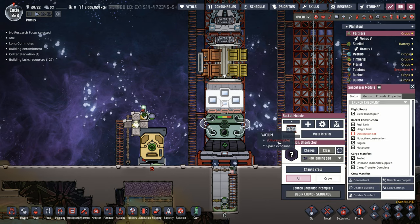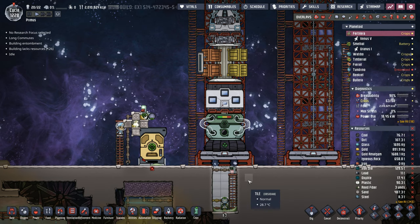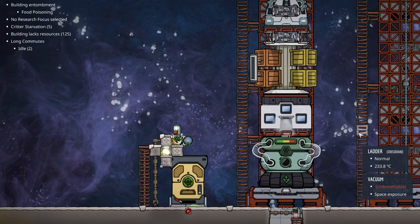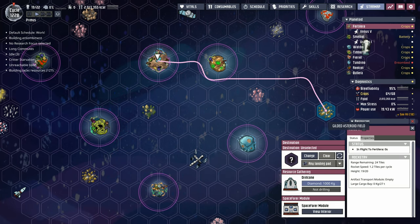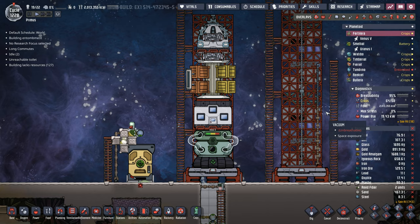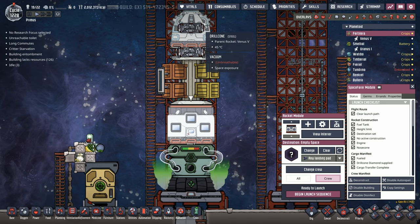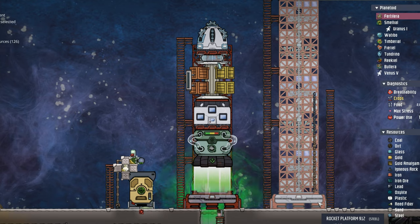With that I think we can load this bad boy up. Let's select Elita as our resident pilot extraordinaire. With her loaded we just set the destination to the gilded asteroid field. Pre-flight launch sequence has begun — I love how the engines start to preheat and even the drill cone is starting to spin. Go get some drill cone! Why doesn't Elon Musk's rocket have a drill cone?